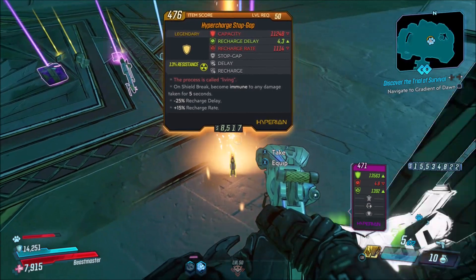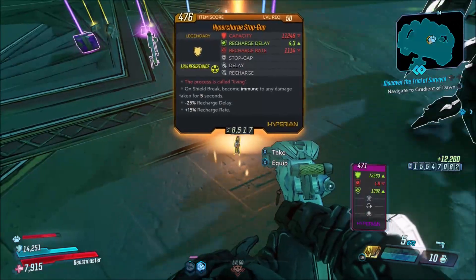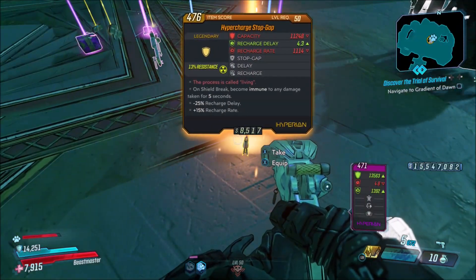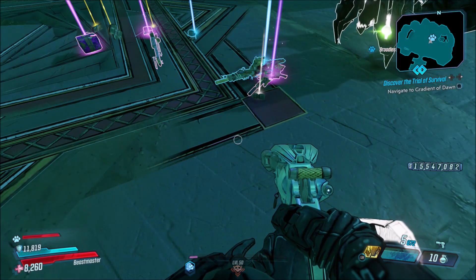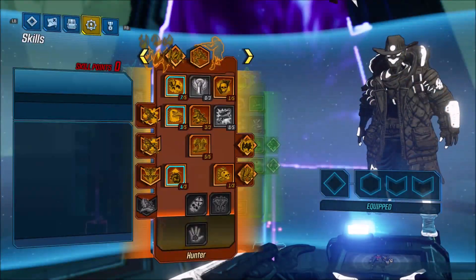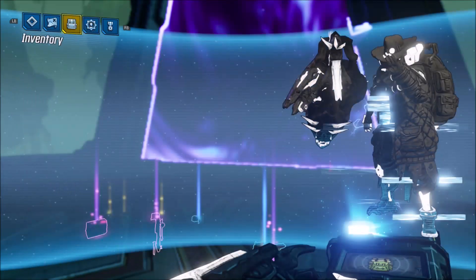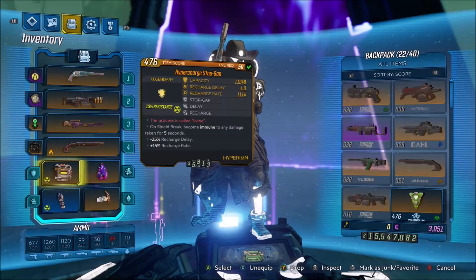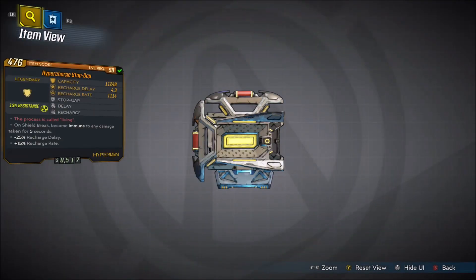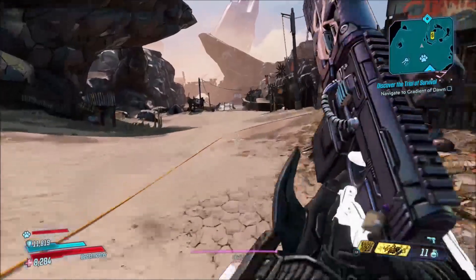As you see here, I get the Stop Gap right here on this kill. Other than that, it's just going to be in competition with all of the other world drop only legendaries in order to get this shield. That's the only bad thing about this shield, really — it's pretty tough to get because it doesn't have a certain place that it drops from. It's world drop only.